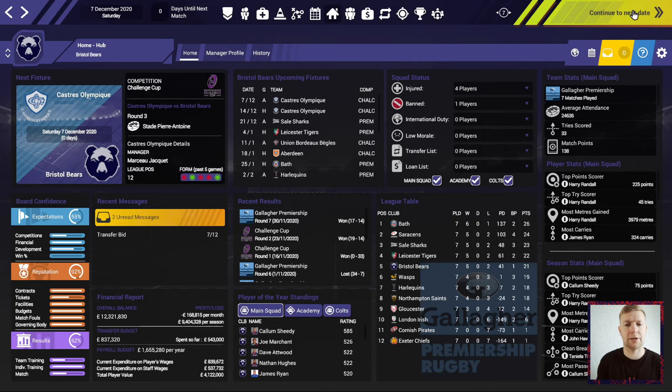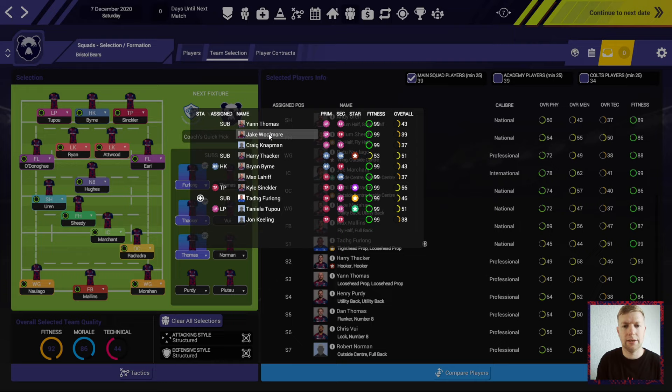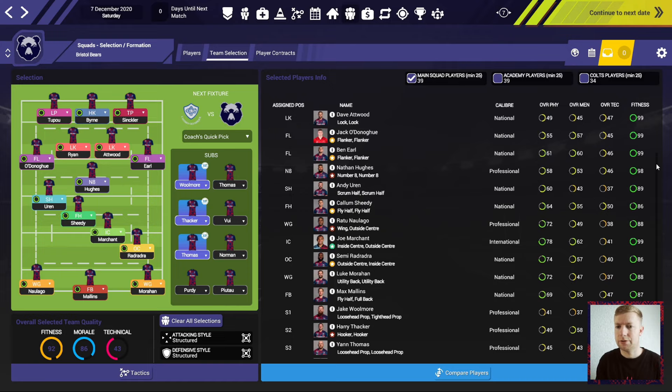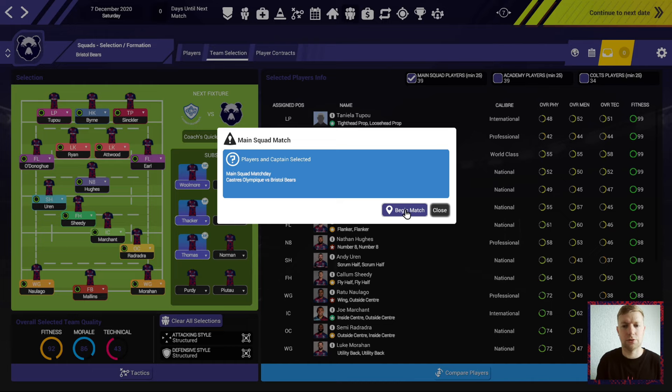We're going to fire straight into the matchup. There's not a lot of housekeeping — we do have some injured players in the squad. I believe it is Ty Furlong, so we shall put on Jake Woolmore. Apart from that, scrolling down the fitness, everything seems to be okay. Rodradra, Morahan, Malins all in the 80-somethings.